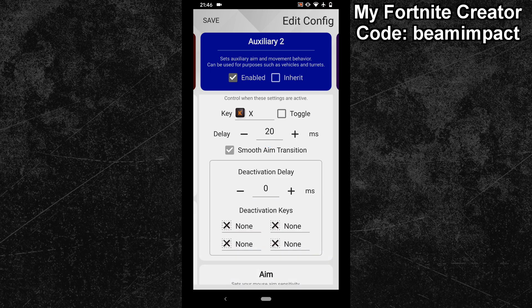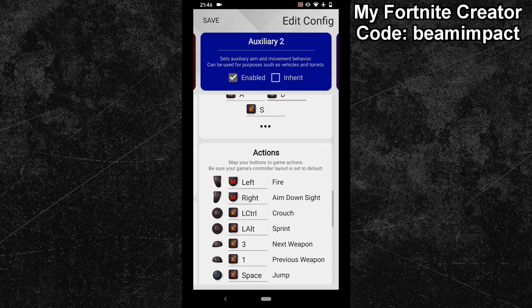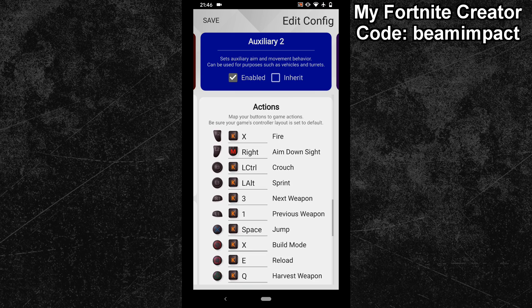After that, bind your walls key to the fire and building mode action. If you prefer to stay in the building mode after taking a wall, then your config is done here now.